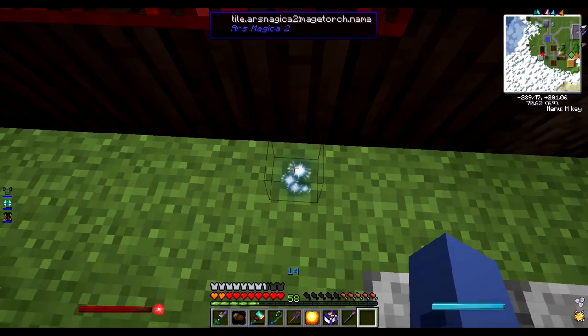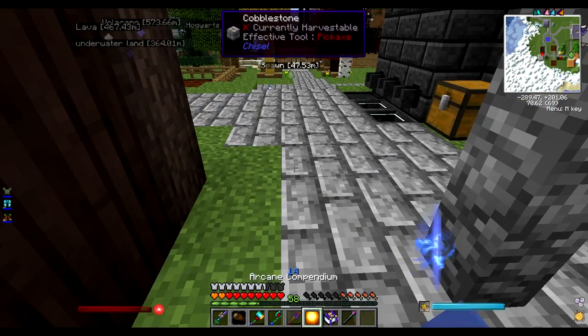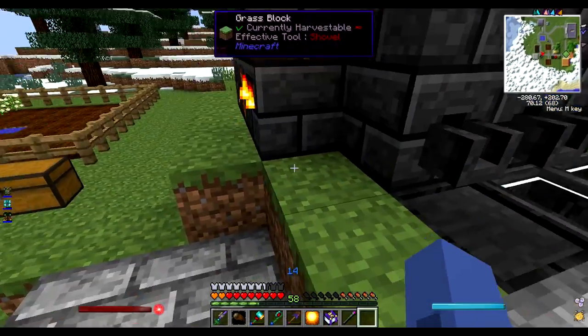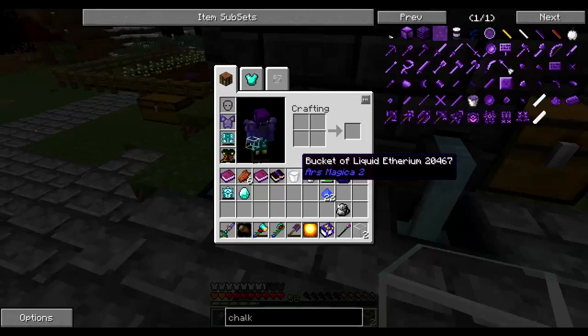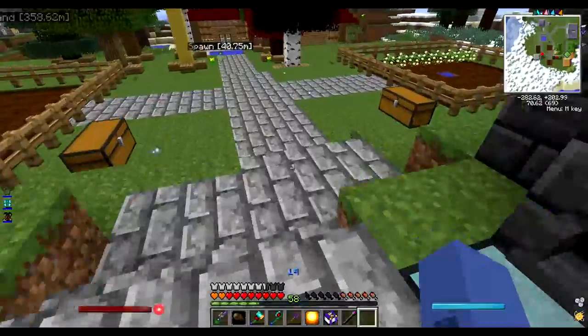If I go over here, you'll see my tile arsmagica2 colon mage torch - that is obviously a torch, and I've called it Lumos, of course. Here is my smeltery. Got all this glass and stuff. So you can just pop those out, put some new glass in - it's clear glass, which is very nice, because you can't even tell it's there.